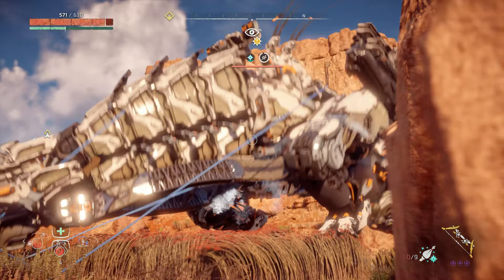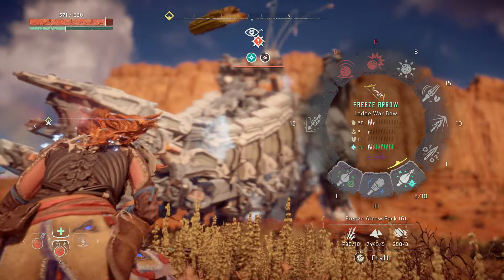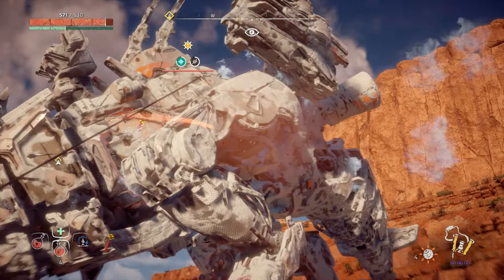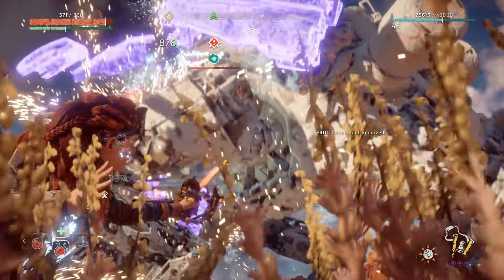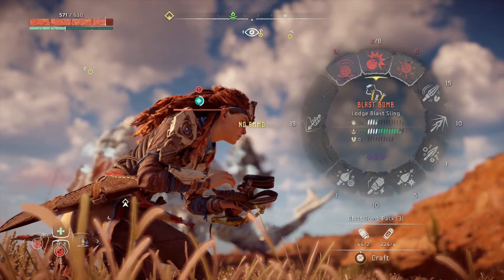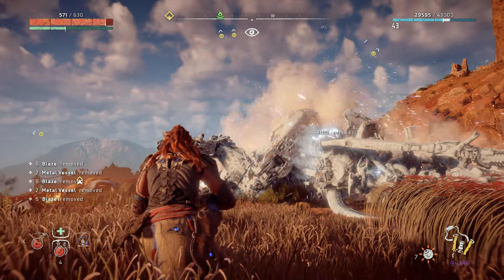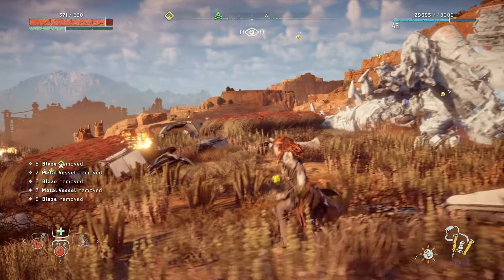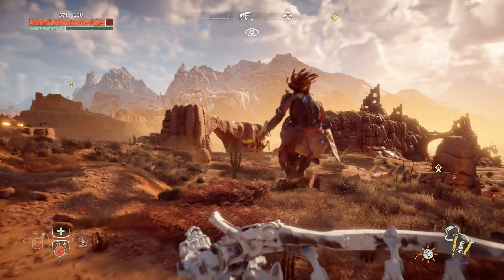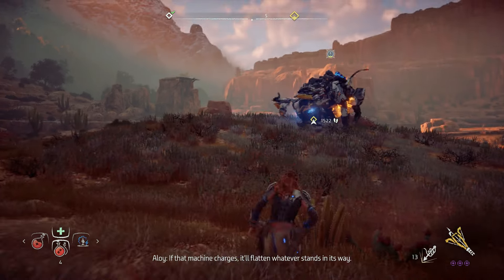Then I switch to my lodge war bow with the freeze arrows, and I put about four arrows into him and then he gets that freeze status, which means he's going to take increased damage. Then I switch to the blast sling with the sticky mines. The sticky mines do the most amount of damage, but they lag a bit. You can see I did 960 damage, 1337 damage, 416, and the end one — 4163 damage. This thing is an absolute beast. If you can use the status effects and the rope caster to your advantage and then launch some proximity mines, you can pretty much take out any enemy in the game really easily.